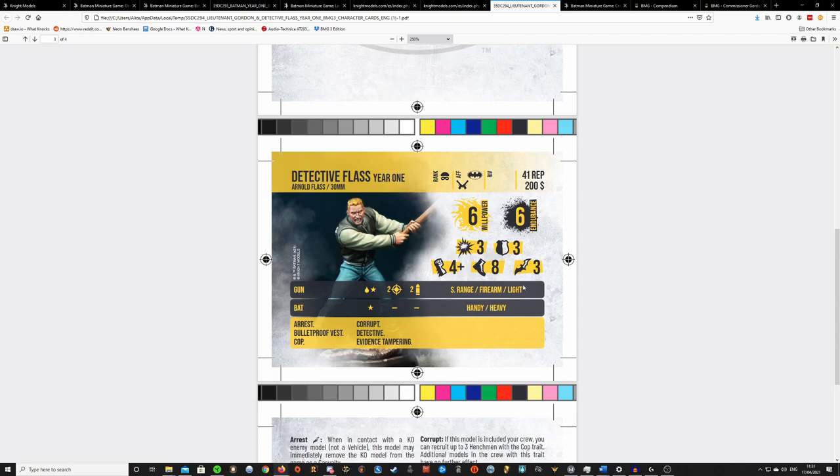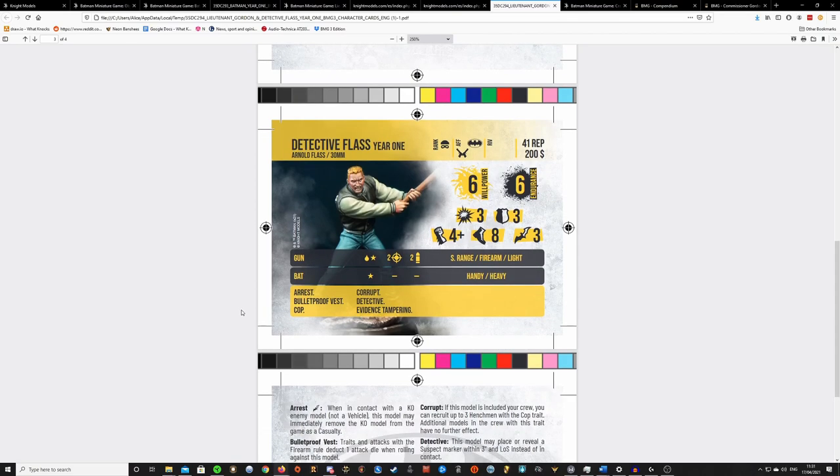He comes with the standard firearm, but he also has a bat — the same bat the Thug 6 comes with. It's handy and heavy: the damage profile is only a single stun, but Handy allows you to reroll failures and Heavy gives you plus 1 to your strength rolls. So his strength die is effectively hitting on a 3+ with this bat and he's getting the reroll. A dice pool of 3 doesn't look great, but if you effort 3 times and you're rolling 6 dice with rerolled failures, that can be a lot of consistent stun damage.